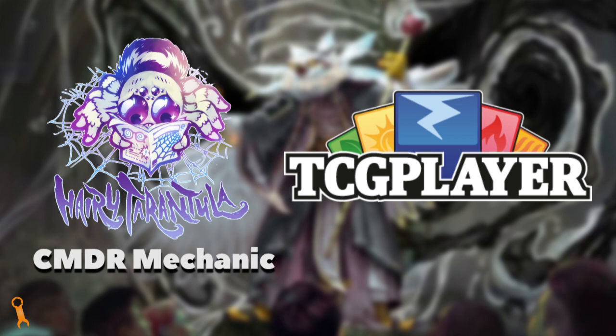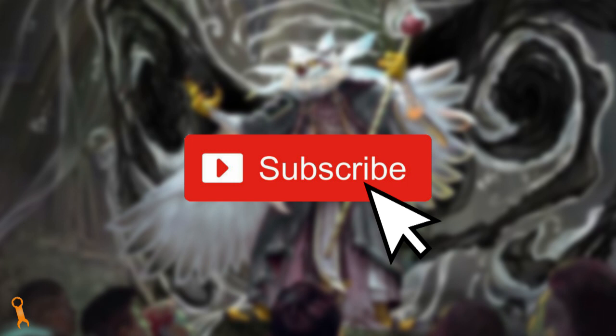If you want to pre-order any of the cards from Strixhaven or these C-21 precons, check out our affiliates. Our Canadian affiliate at Hairy Tarantula, where you can use the code CMDR space Mechanic at checkout to support the channel, or our international affiliate at TCGplayer.